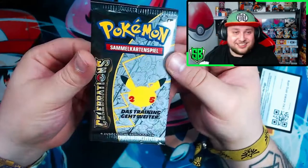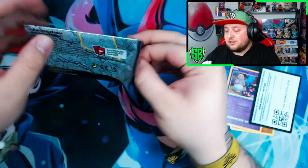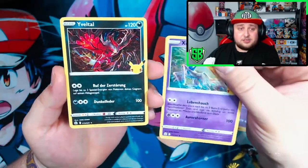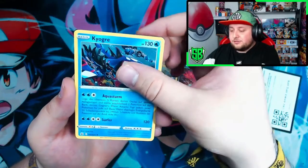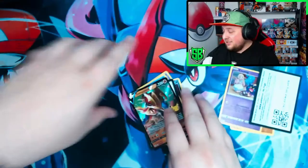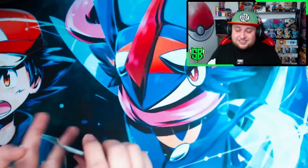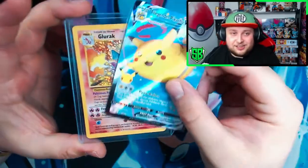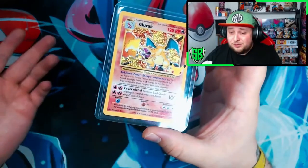We still got one pack to go. Here's the last Celebrations pack — I've been so careful with these packs. We got Entei. We got Eevee. Kyogre. And a Zamazenta V to end it off. So from four packs we got one pack that was good, and that was the pack with the Charizard inside. Let's show some love for our Flying Pikachu V-MAX too. I'm still shocked — finally I pulled something good on stream!